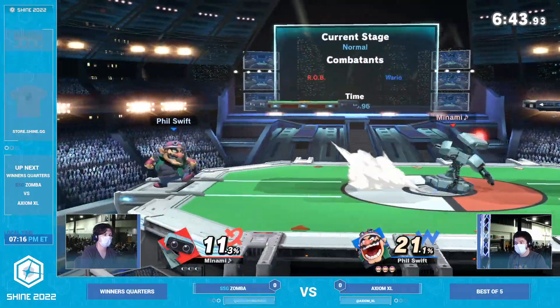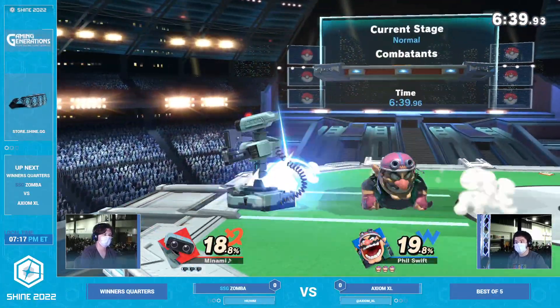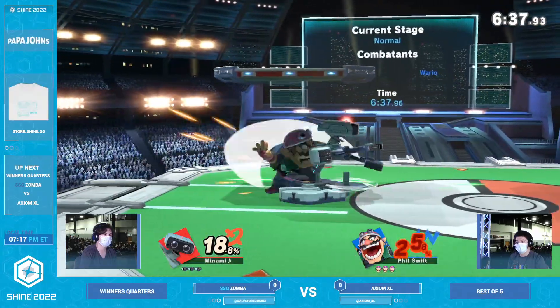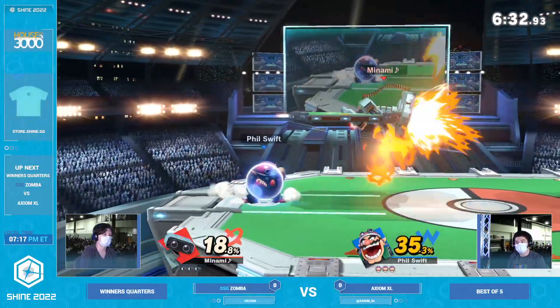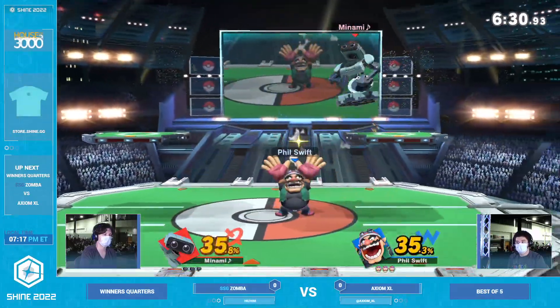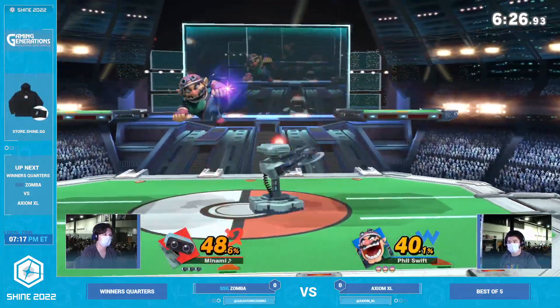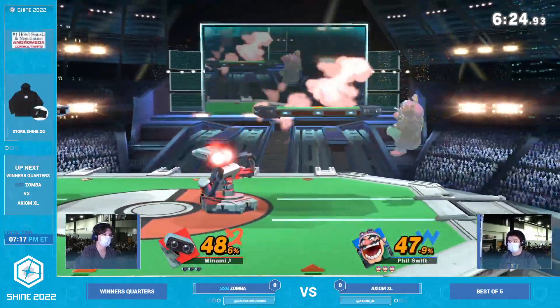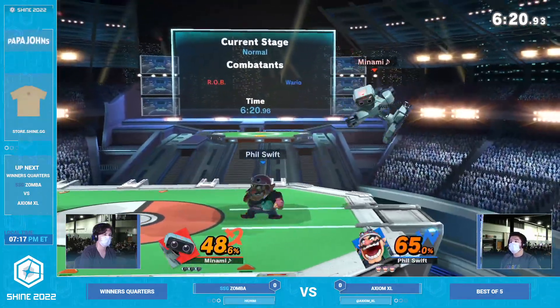You can see already Zamba giving Axiom a ton of space and a ton of respect. But Axiom is going to just use the fair to come out of the corner here. Unfortunately, the gyro is actually going to mess up Axiom's starting combo. Once again, Zamba is one to always play around this gyro and pull. We've seen a lot of good anti-projectile action from XL in the last set, but that gyro is a different story — you definitely cannot mess up around it.